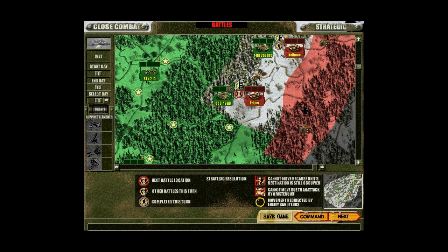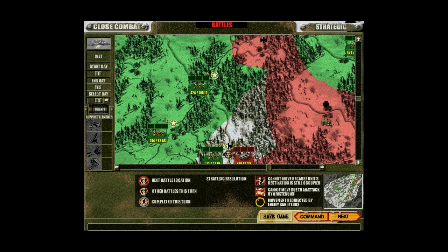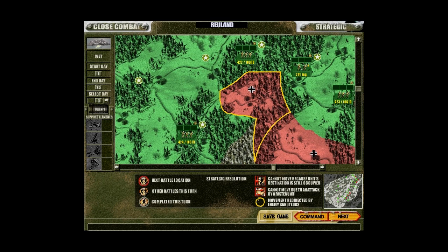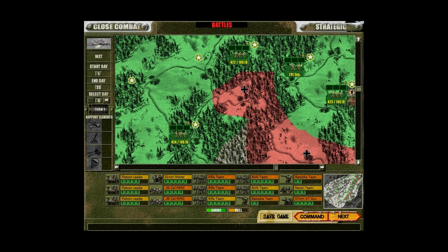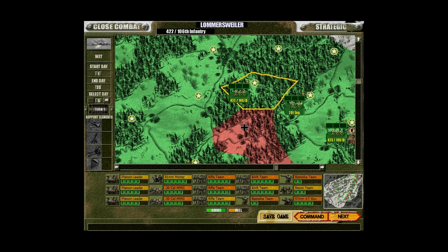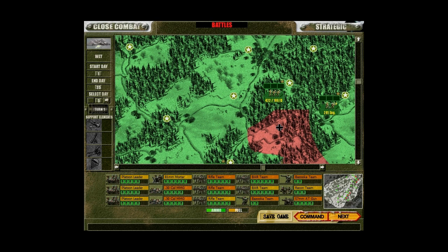We are about to engage Kampfgruppe Piper once again. We do have a small gap here in the middle — there's sort of a movement in the German lines. The good thing is we can probably move troops down to this area and stop them. They will be faced with blockage from a couple of sides, although they could move into this forested area. They are mobile.